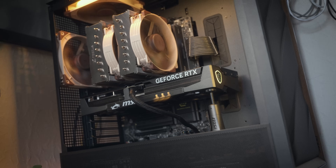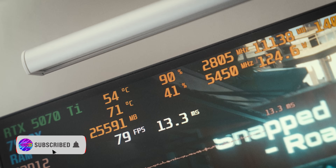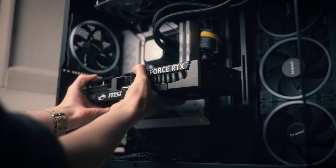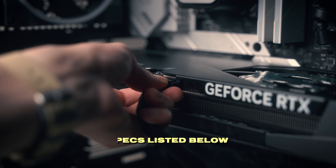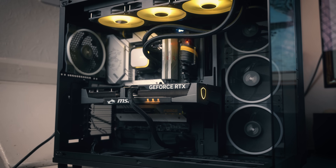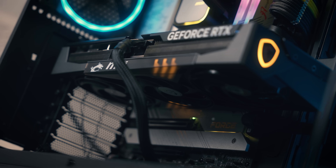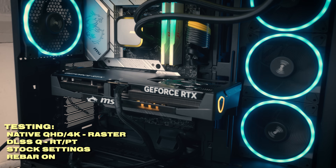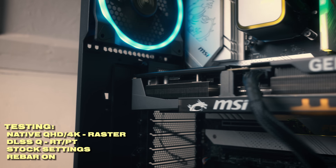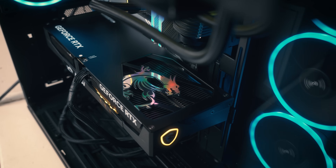We previously tested it with the Ryzen 9 7900X and found that the memory configuration was holding it back, especially at 1440p. So we've tested it with the 13700K today because it's a more gaming-oriented build with 32 gigs of high-speed Hynix A-die memory. This will allow us to find out whether it's the 1440p king or not. We've tested at both Quad HD and 4K and thrown in some ray tracing and path tracing results using quality DLSS upscaling.